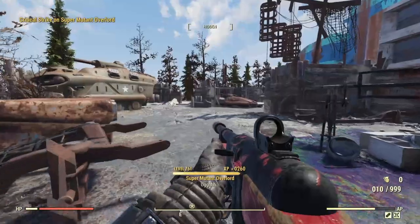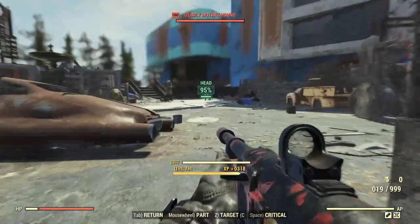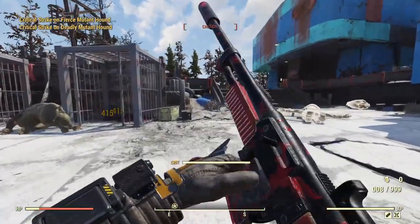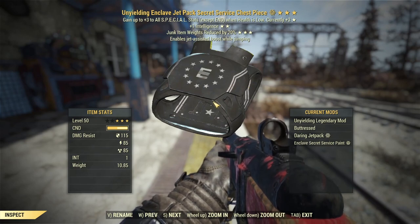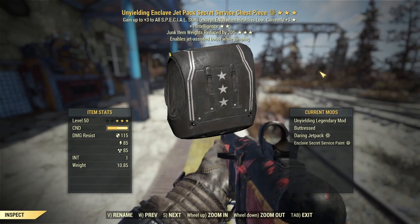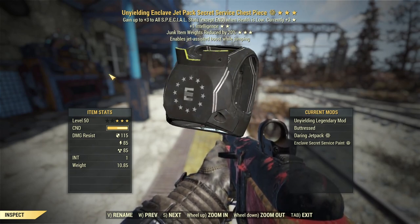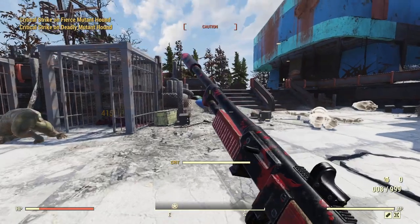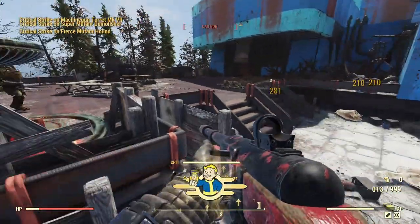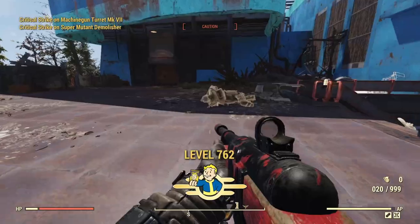Starting off with armor: for regular armor users, it doesn't matter too much what armor set you choose. The armor itself isn't what's going to be keeping you alive — it's more about choosing the set that has the mods you like. Secret Service and Brotherhood Recon are popular choices for their best resistances and jetpack mod, but arguably what keeps you alive the most as a bloody build is your stealth. Armor sets with stealth advantages like the Covert Scout set or a Shadowed Leather armor set are great choices.